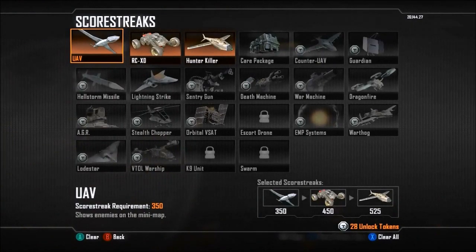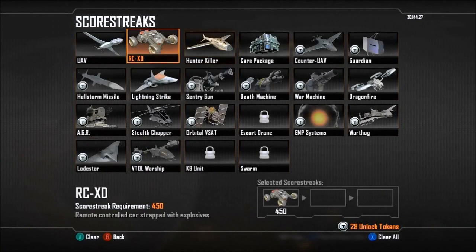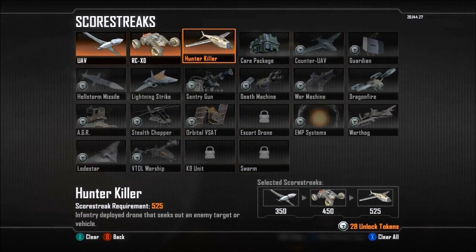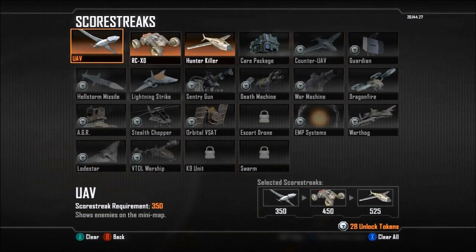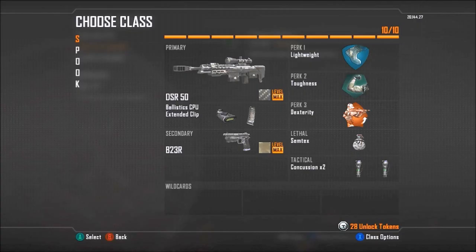What you need for this is basically just the scorestreak or killstreak RCXD. Your other two killstreaks can be whatever, doesn't matter — just make sure you have the RCXD to do this, because that is the main thing you need for this shot.